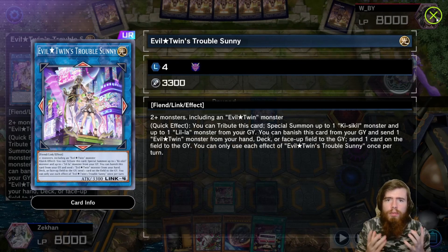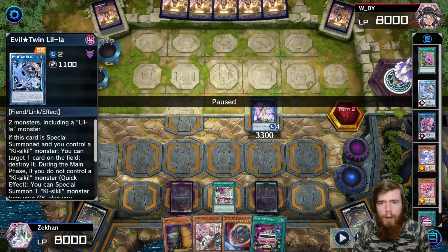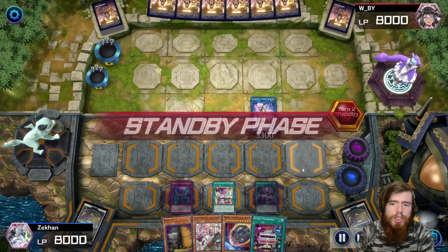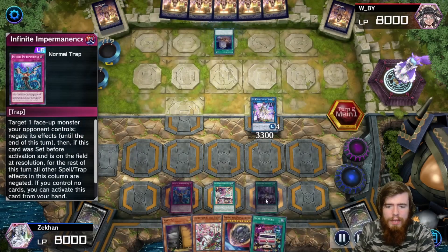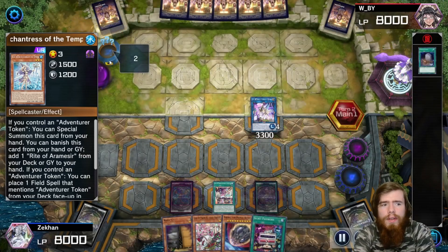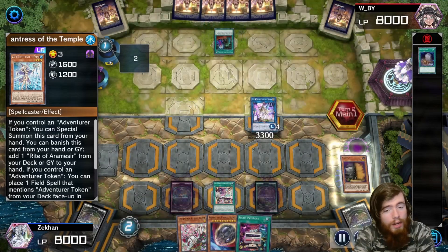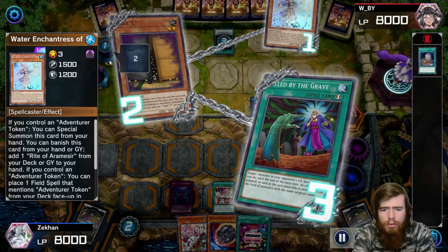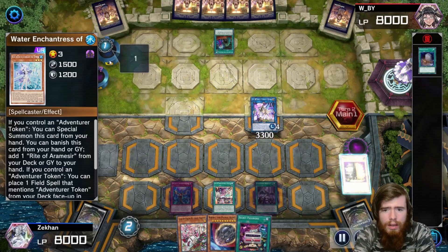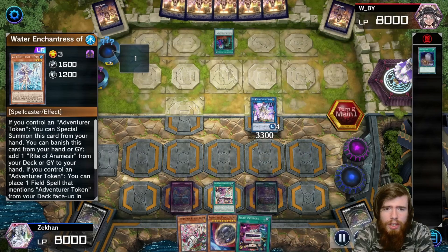What does Trouble Sunny do? It tributes itself during your opponent's turn to special summon both Live Twins from the graveyard. The Blue twin pops a card, the Pink twin draws a card — so you gain lots of advantage. Our opponent goes for Foolish Burial to get Water Enchantress of the Temple. We chain Maxi to that. Our opponent's Called by the Grave hits our guys, but that was his only target, so he's much less likely to have another to hit our Trouble Sunny.